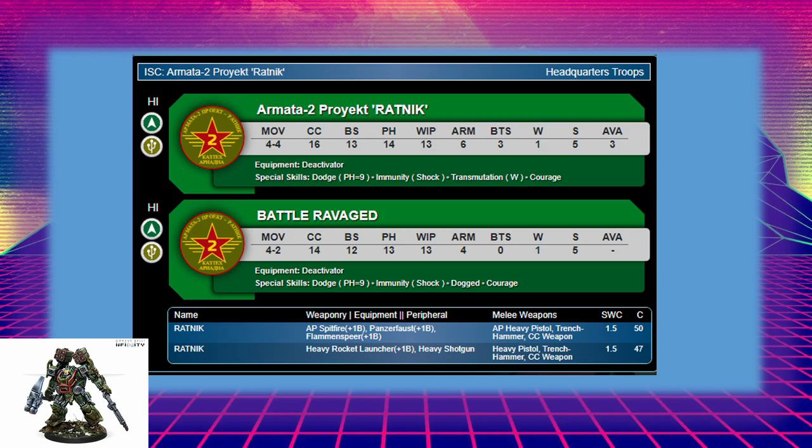His shotgun also has a plus-six band between zero and eight inches, though between eight and sixteen he has a plus-zero band. In cover he has armor nine, making him quite tanky, with a good BS of 13. Worth noting: due to Transformation, if he gets healed with a paramedic he doesn't return to his base state — if he's been hit once and entered his battle-ravaged state and then healed, he stays battle-ravaged. Try to keep him at long range, firing his template to punish models that are close together — damage 14 with continuous damage can be very scary.